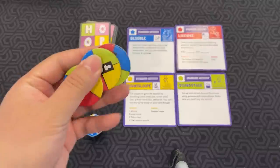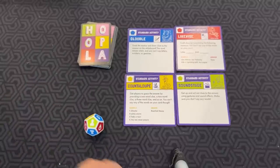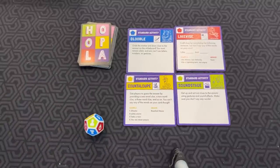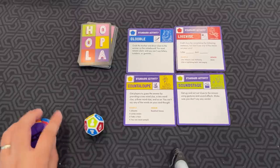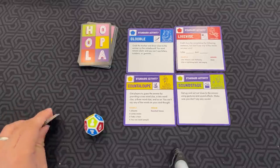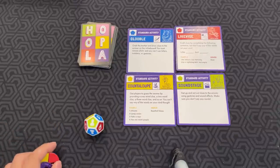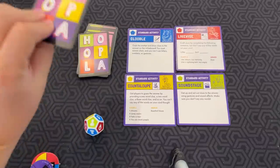There are three wild tokens. You can use these to change the die roll to something else if you don't want to do that activity or category. You also have a 15-minute timer — there's an app you can download, or you can just use a phone app. Whenever someone guesses correctly, you pause the timer, put the card down face up, and draw a new card.